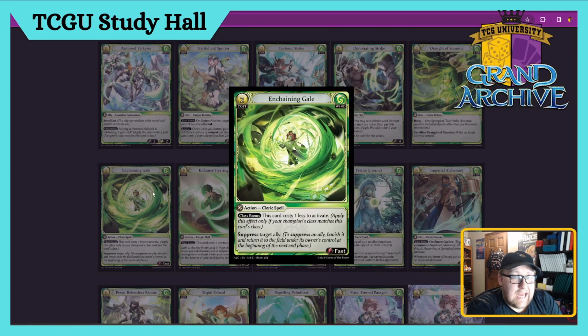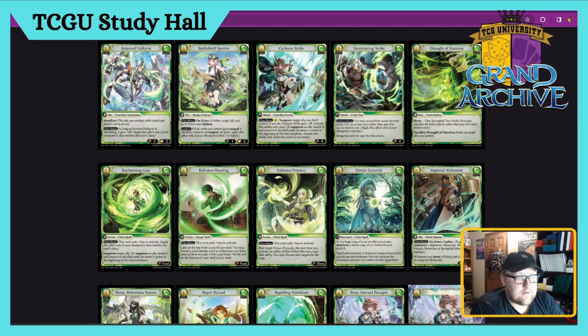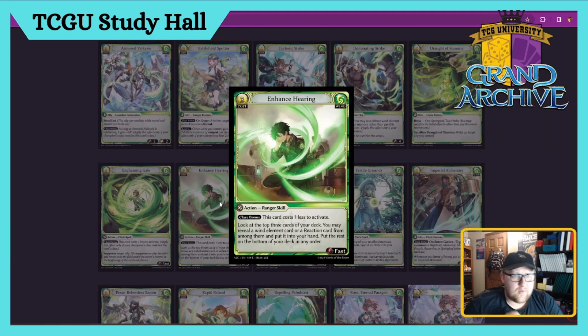Enchaining Gale — two cost Cleric Spell, Fast Action. Class bonus: this card costs one less, so it's a one-drop in Cleric. Suppress target ally — easy card that says your opponent won't deal damage for a turn, and lets you push through if you really need to. Really neat, I like it — this card's a four.